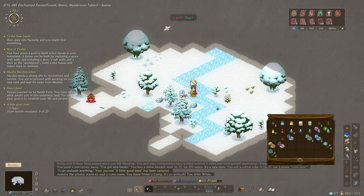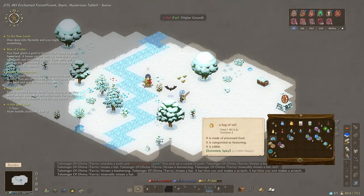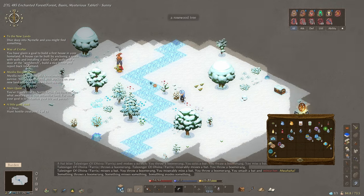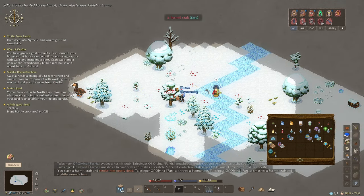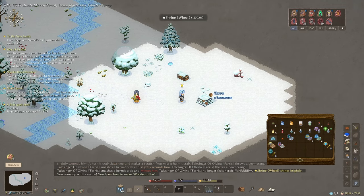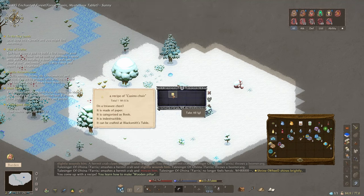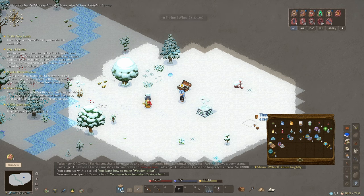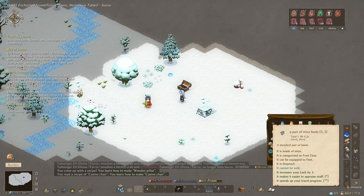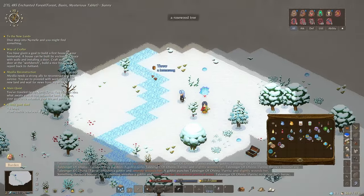There's some easy pickings: a snail and a hermit crab. We've got some meat — nice. There's a wheel shrine there too. Hit him with a boomerang. Nice. Let's hit that shrine up and there's also a chest. From the shrine we've learned how to make a wooden pillar and treasure chest. In the chest: a pair of mica shoes, 18 gold, and a recipe for a casino chair. Let's learn that.